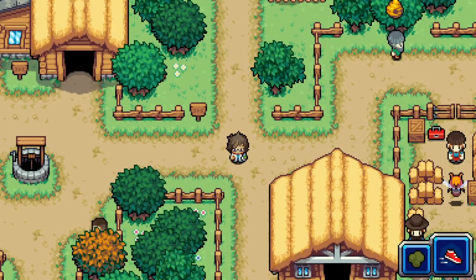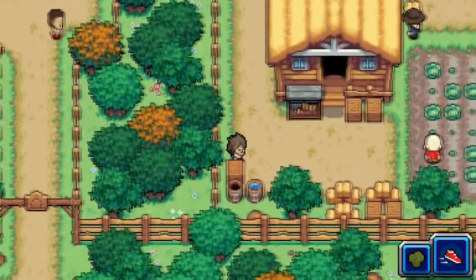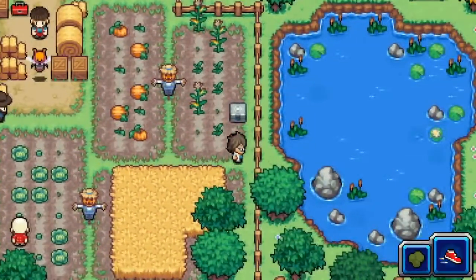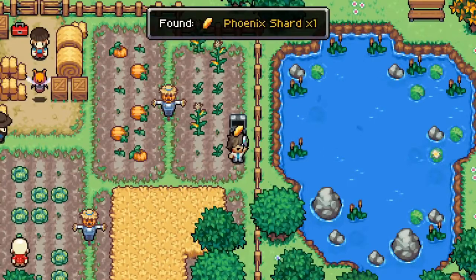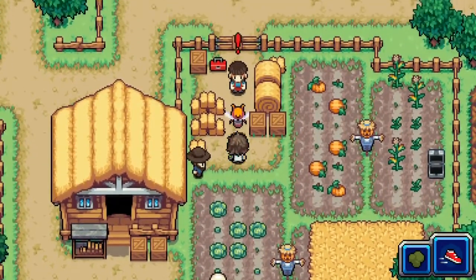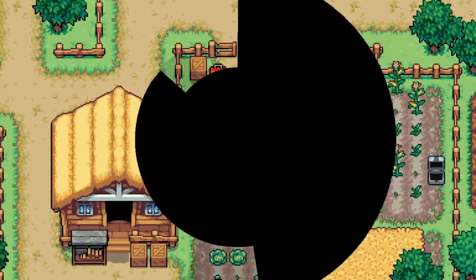Hello everybody and welcome, thank you for joining me for another episode of the Coromon demo. We are in Hayville and we need to find Perrin, which is why we came here in the first place. I believe that is him over on the right — he's trapped by a Beezle puzzle. Let's run over and open this chest first. We got a Phoenix Shard that revives Coromon. Now let's go save Perrin from the Beezle.